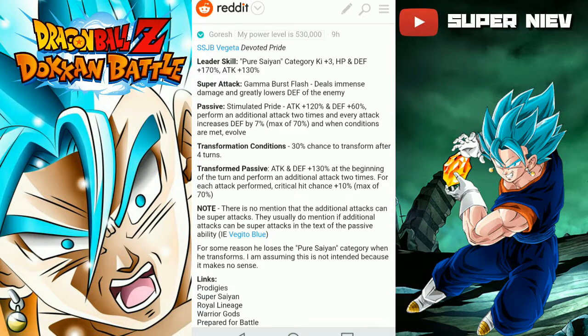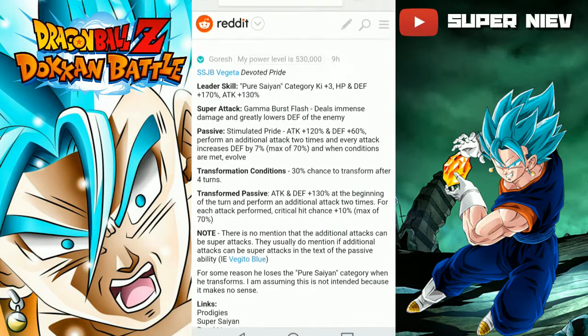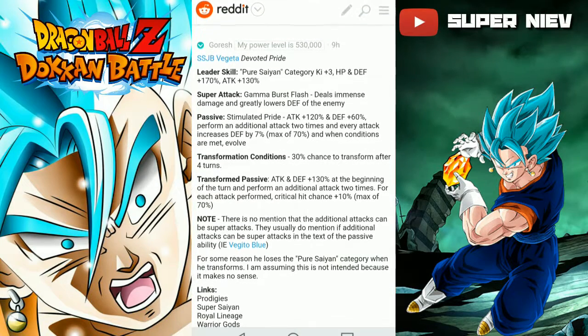So as you can see, Super Saiyan Blue Vegeta — 'Devoted Pride' — little skill here. He's in the Saiyan category, which is a new category. He gives plus three HP, defense plus 170%, and attack plus 130%. That's pretty good — that's excellent, actually. Really really good. I'm kind of surprised.